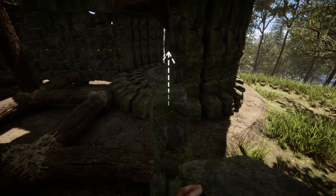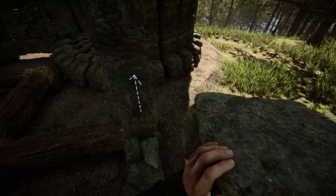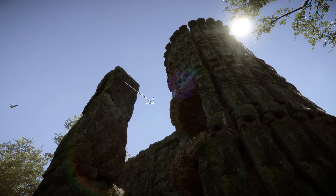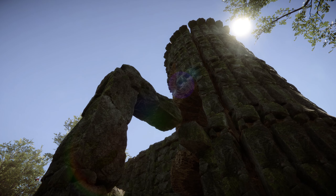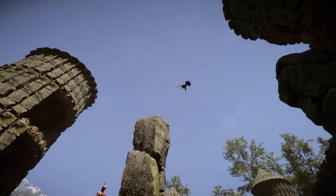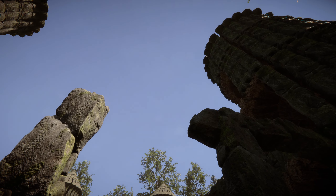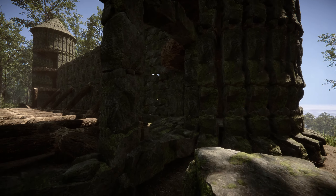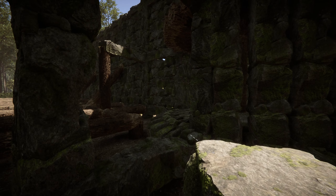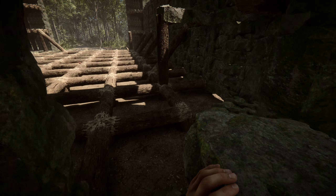Now keep this in mind, because we're going to keep extending both of them as high as we end up going. This connects back to the tower, and the other connects back to the grid. This snap point can be a little tricky to get, but now it's as simple as stacking back to the tower for a clean look.